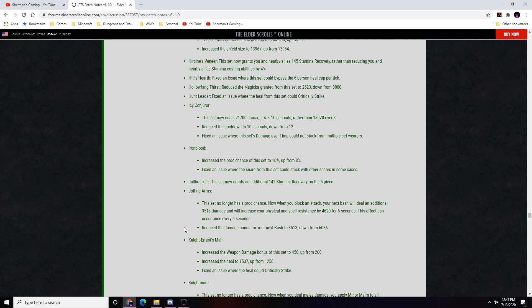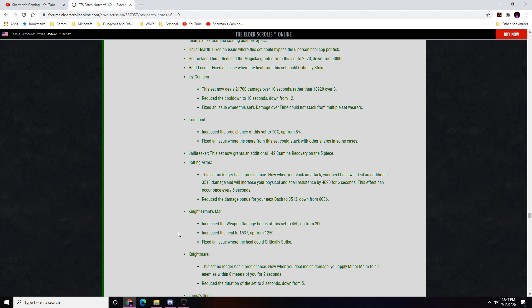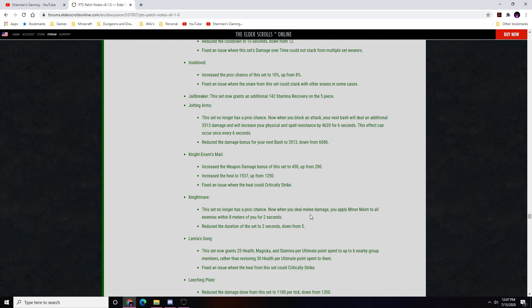Night Errant: weapon damage increased to 450 from 200; heal increased to 1537 from 1250; fixed critical strike issue. Nightmare: proc chance removed — now applies Minor Maim to all enemies within 8 meters for 2 seconds whenever you deal damage, reduced from 5 seconds. This makes Minor Maim application much more consistent and reduces incoming damage. Time to grab a drink — this is a long list.